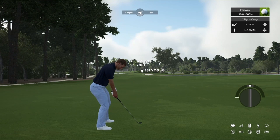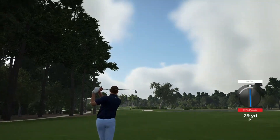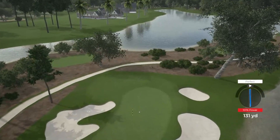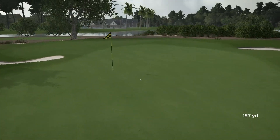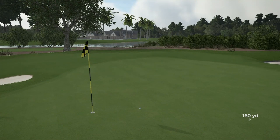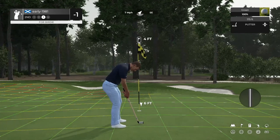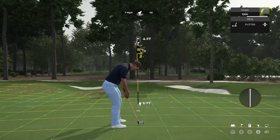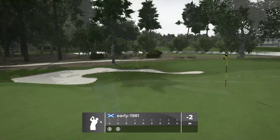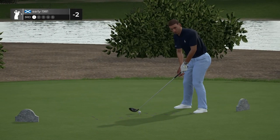Seven iron, full backspin. Hopefully the wind's going to turn us to the left. Great strike, swinging well so far. Wind's not turning me as much as I would have liked, but we should kick up the slope with the firm conditions. We are going to be zeroed into that second flag stick. Four-foot putt for back-to-back birdies. Just going to play this with pace. We do pick up the birdie.